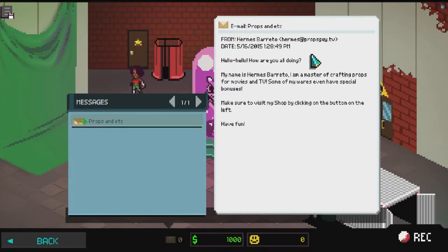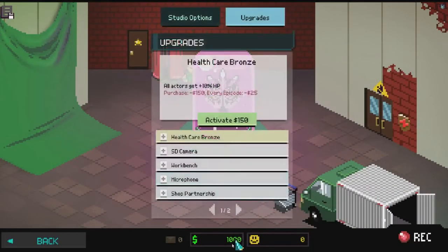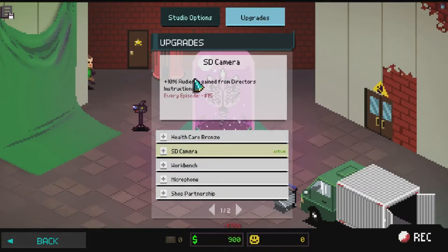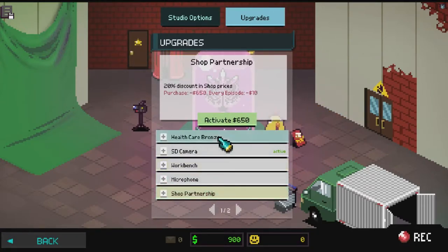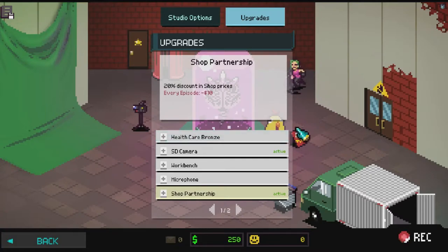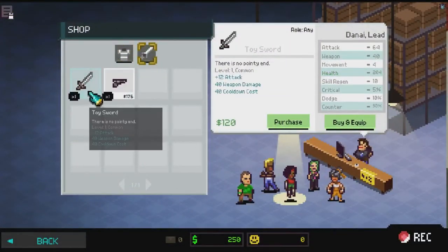I'll explain the skills and abilities while we're actually fighting. So first, the mail props intro - 'Hello, my name is Hermes Barretta, I'm a master of crafting props for movies and TV. Some of my wares have special bonuses, make sure to visit my shop.' Okay, so we're going to go into the studio. We've got a thousand dollars to spend straight off the bat.